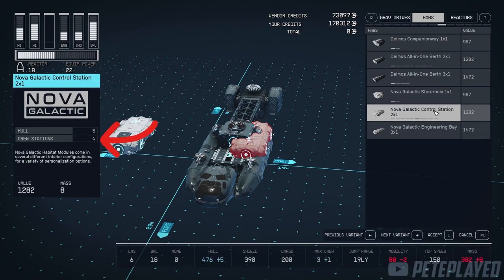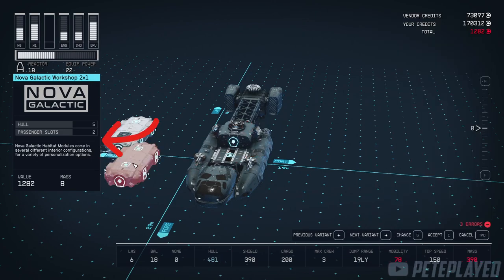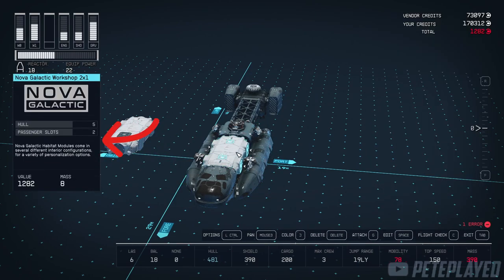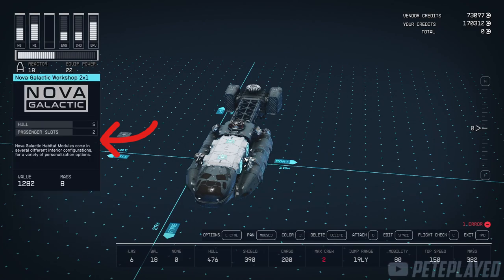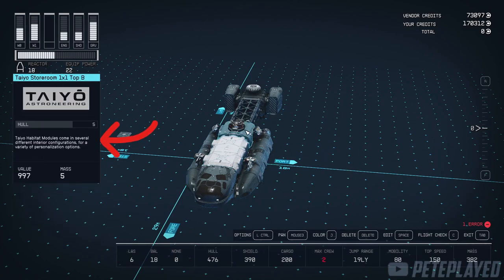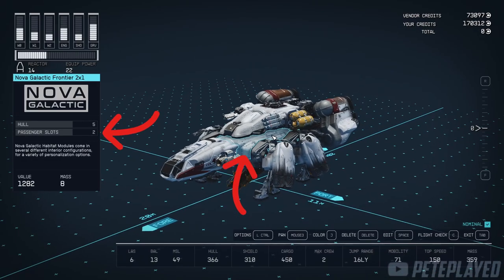The passenger missions with the least number of passengers you can carry will require two. You saw in my example there were three and four, but you can reset the missions off the board. Make sure to have passenger slots on your ship. If you don't want to edit your ship and it doesn't have passenger slots, feel free to use the Frontier that you got at the start of the game — it has two passenger slots.